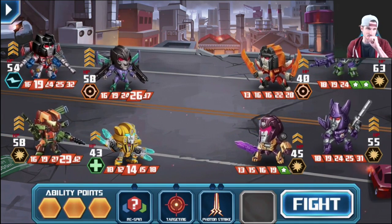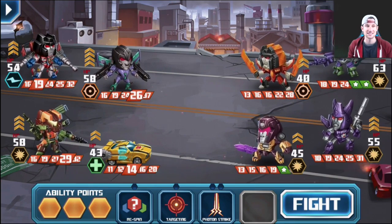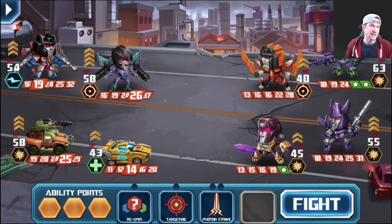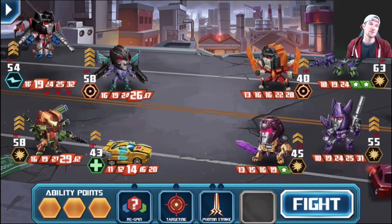I'm going to change Bumblebee into his car form because he actually does more damage in that form — that's where strategy comes in with this game. You can see me flipping through all the different character shapes.